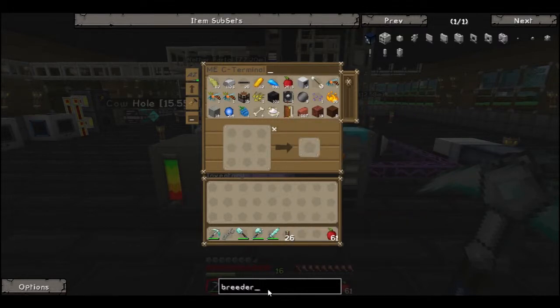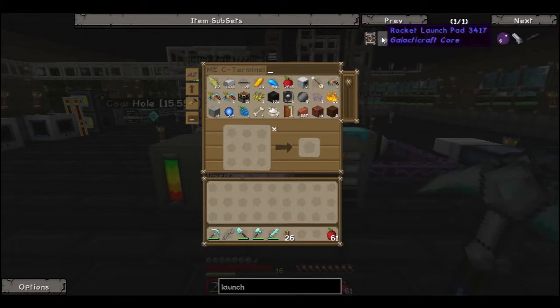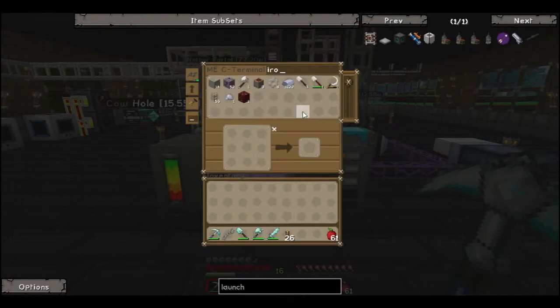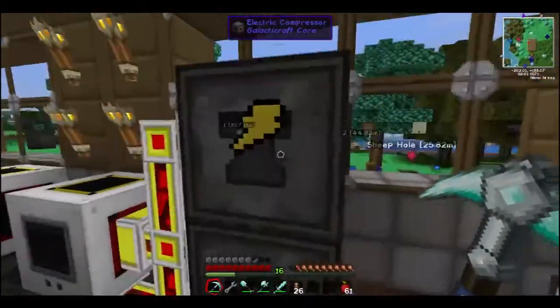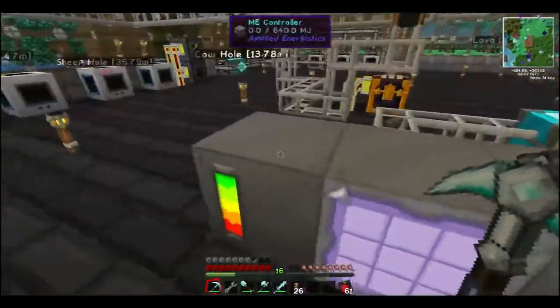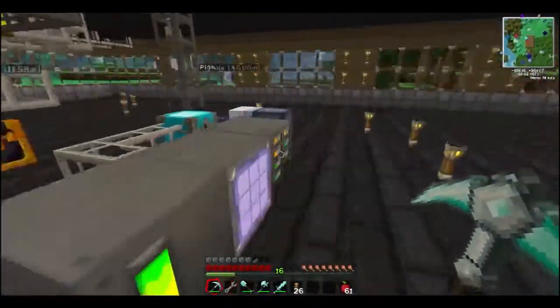I'll clear that recipe, throw that in there. Now I wanna make a launch pad. To make a rocket launch pad, we're gonna need compressed iron and blocks of iron. So we need to get some iron going into the electrical compressor. We'll get two stacks here. There's no input slot, so I'm gonna have to do this automatically. I may actually make another electric compressor here, just so we can speed things along.